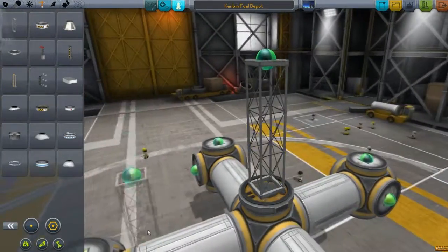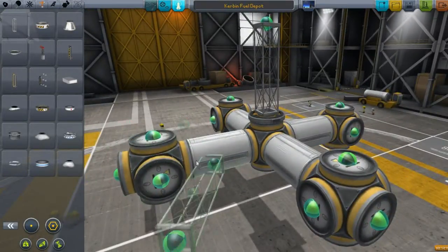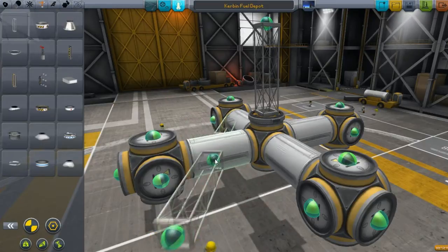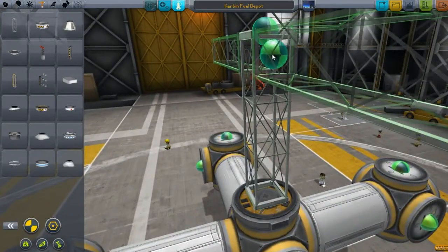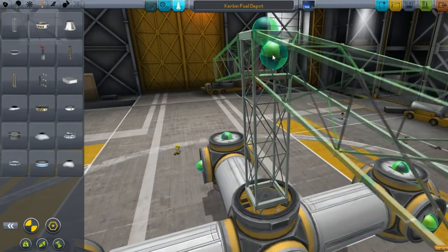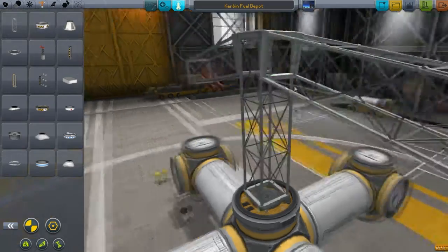Now, this is one thing to note: if you're trying to build something and go out this way and do stuff with it, the only way the symmetry tool is going to work is if it's directly in the middle. So the best way to fix that is to bring it up here. I want it to go out a little bit like that. There we go — I think this will work out pretty good.